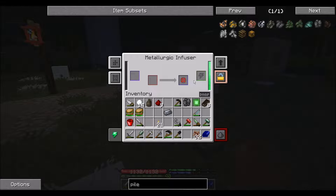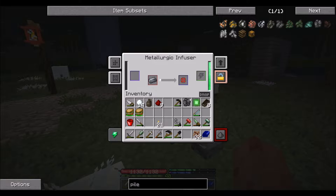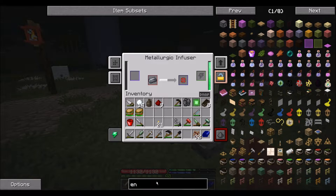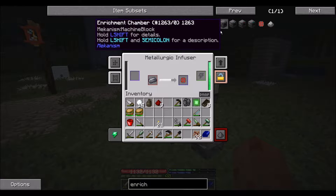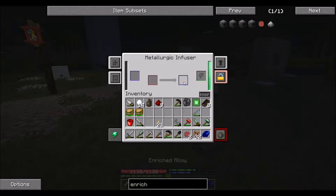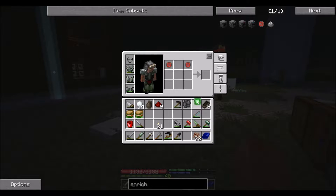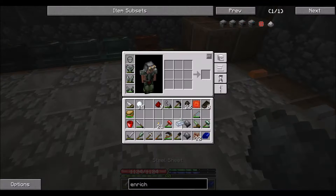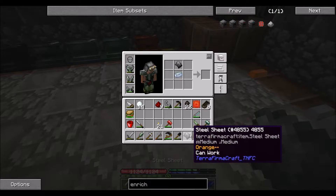Basic control circuit, and two things — advanced control circuit. Two enriched alloys. Enriched alloy. And that would be the enrichment chamber — that's the first one. Next is the steel casing, because I have enough steel for that right now. Done. Casing done.